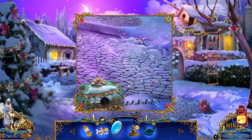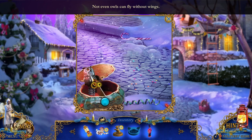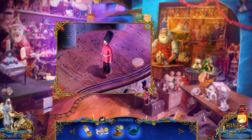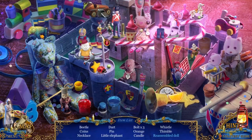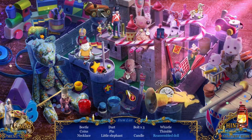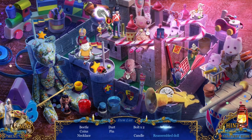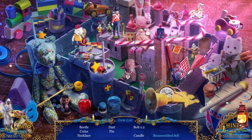That is a nutcracker without the cracking part. That gave me a bowl for the cat. Not even owls can fly without wings. Let's push his friend over here. A castle! Beetle coins, necklace, dart, pin, little elephant, three bolts, orange, candle, whistle, and a thimble. That's a little paint pot. Elephant and a screw, and a whistle. A soldier. A reassembled doll - where's the bottom half? Ladybug, a necklace, and a mitten. And a moon.